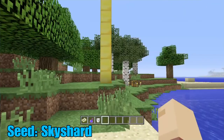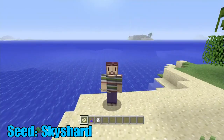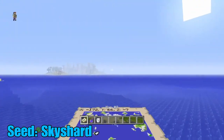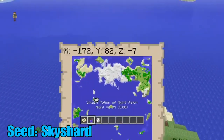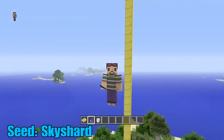Sky Shard is an amazing survival island seed. I've recently found three monster spawners and basically an unbelievable amount of stuff. I know where the End portal is — it's really easy to find. Now in this world there are no villages, no temples, and no underwater sea temples, which is kind of strange.